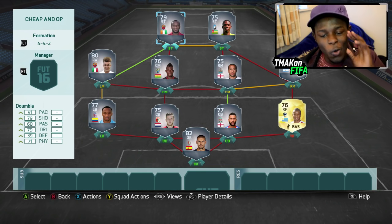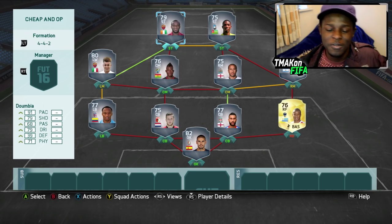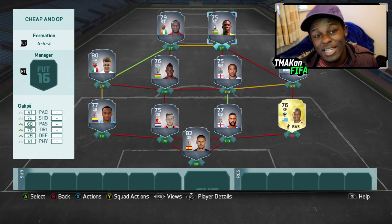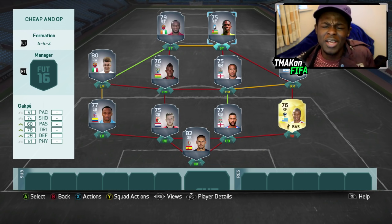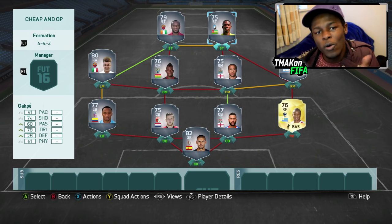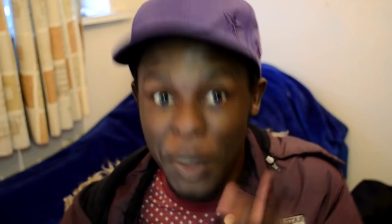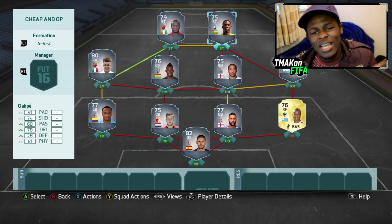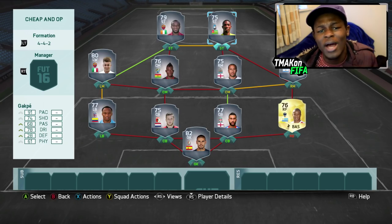To finish off this eleven, we have a player you all know — Dembélé, who transferred from CSKA back to Roma, overpowered as we all know. But we also have a new player here called Gatpe. A lot of you are probably thinking he's not new — I know he's not a new player, he's been in the game — but he's been given a position change and he's now a striker. A lot more people are going to start abusing this guy, and to tell you the truth I'm probably going to use him a bit as well.